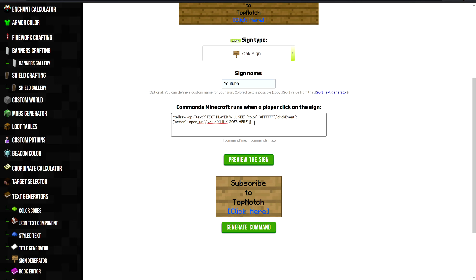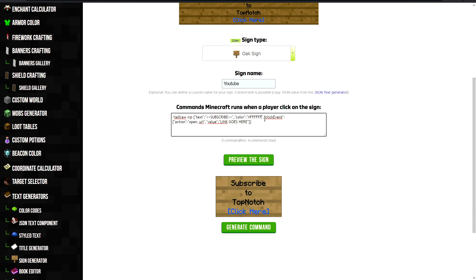Copy from /tellraw all the way to these brackets over here. We're gonna change this — I'm gonna make it go to my YouTube channel. So it's gonna say "SUBSCRIBE" in all caps. This is the chat message the player is gonna get, and this is a clickable thing — that's why I have these brackets, like other servers have it. For color, I have a special color for this one — we're gonna do the red that YouTube uses.